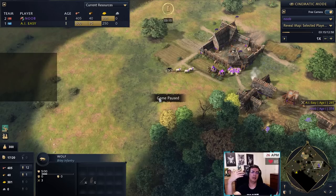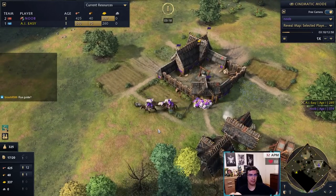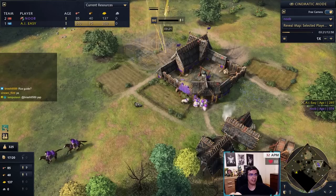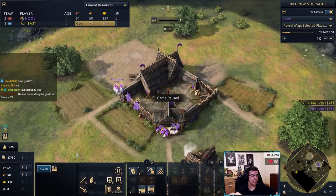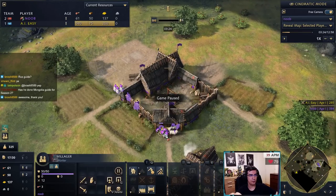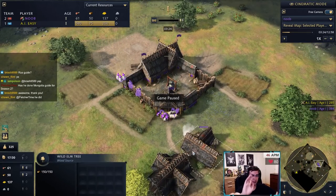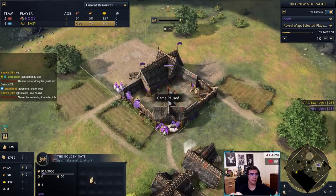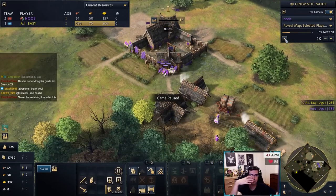With your scouts, first make sure you have your whole map revealed. Put one scout in your opponent's base to see what they're doing — if they're going aggressive, going second TC, stables, barracks, or archery ranges. This is very important so you know how to react. Now we're going to age up. I'm putting six villagers on the age-up and I'll explain why.